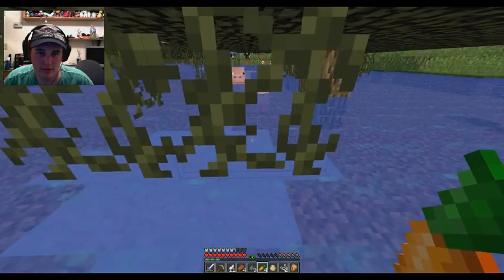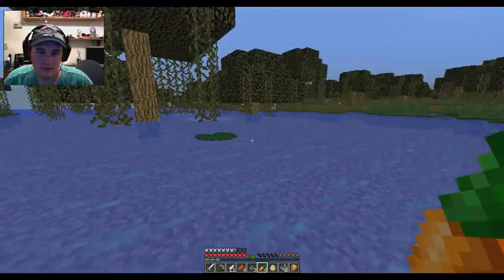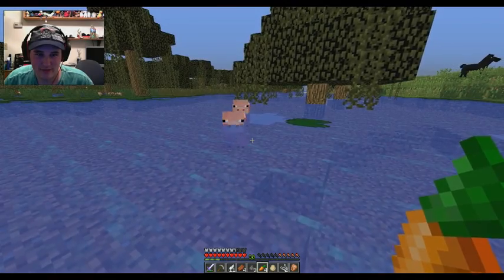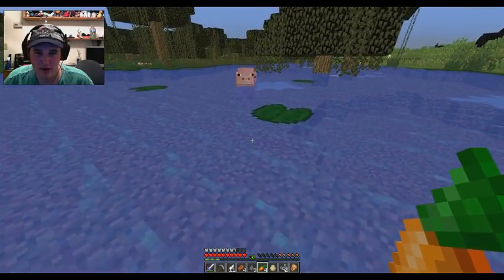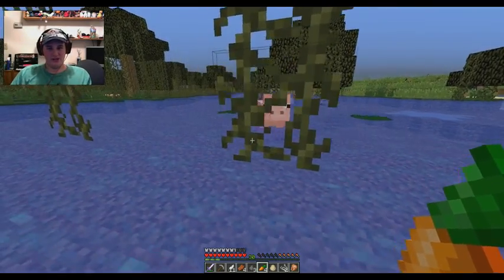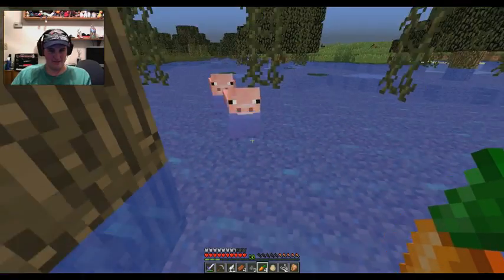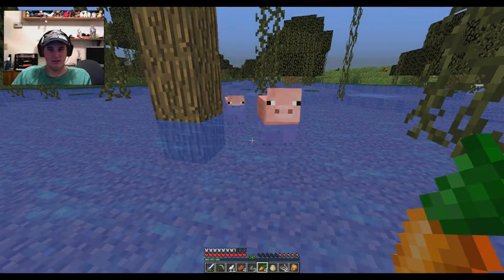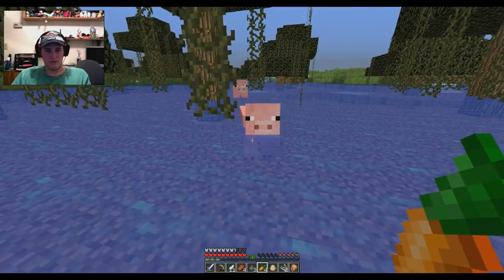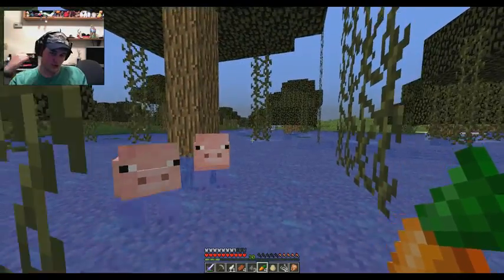That was a tree, not land. Come on guys, almost there! Ziggy piggy ziggy piggy! There's still so much water to cross. How do you make leashes? I think it involves slime balls and string. I think there are seven slime balls in that chest downstairs. Come on, don't get stuck behind the tree.